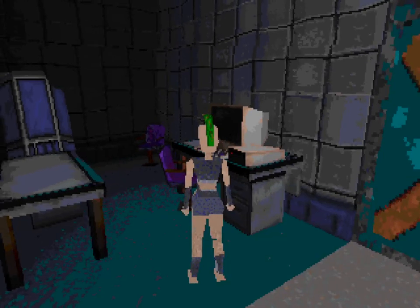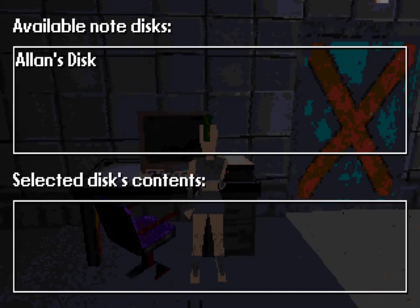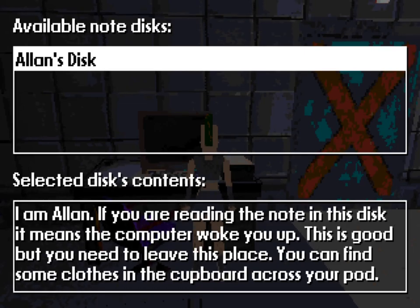Read it in the computer — here's the computer right in front of us. I'll hit Control to activate it. Using the arrow key to go down to Alan's disk: 'I'm Alan. If you're reading this note on the disk, it means the computer woke you up — that's good. But you need to leave this place. You can find some clothes in the cupboard across from your pod.'